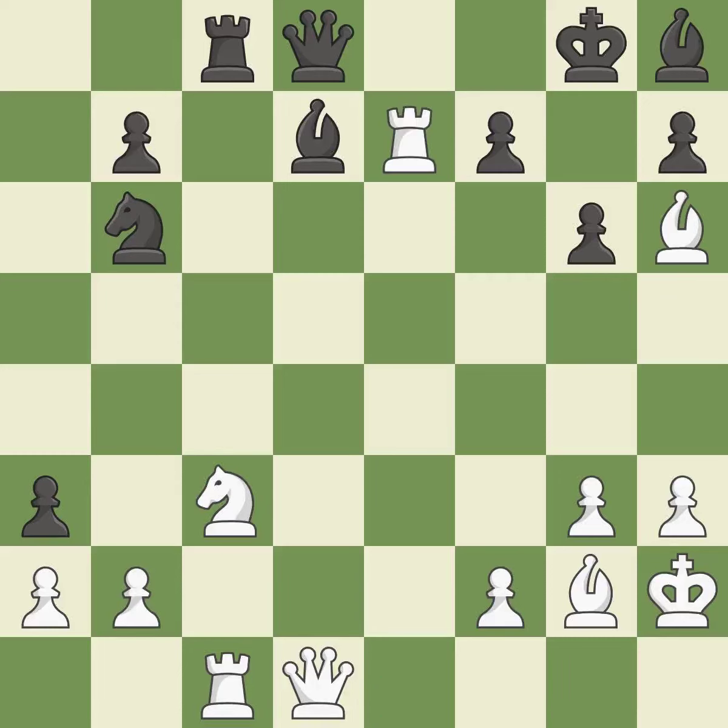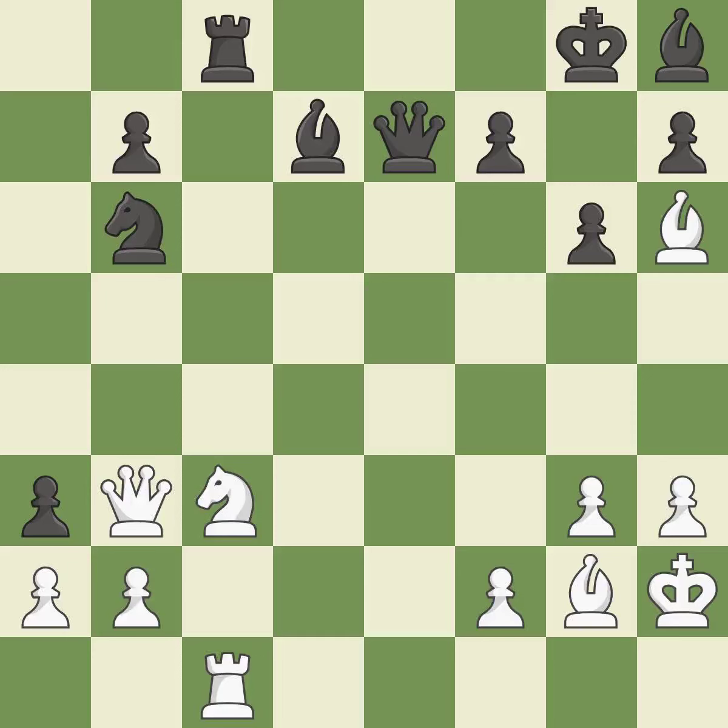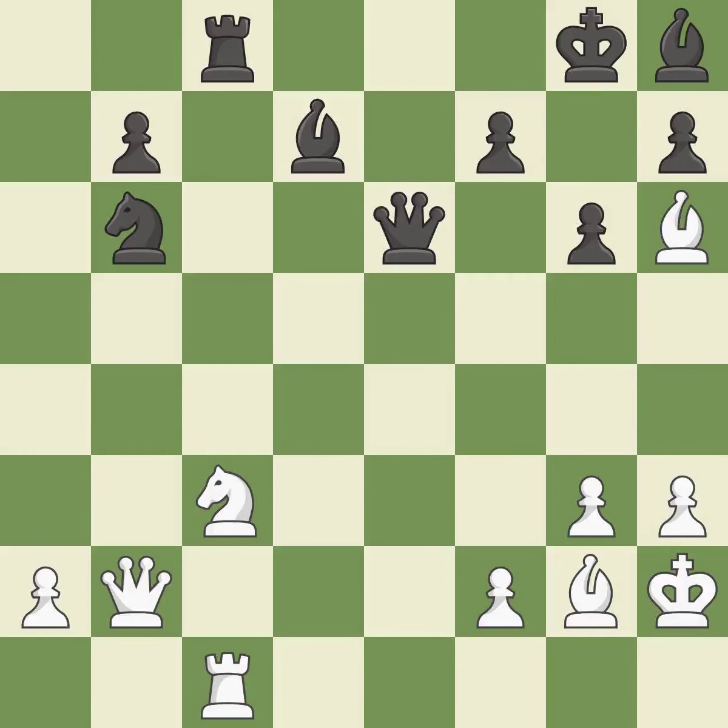This maintains the balance in material with a good trade — best. Recaptures. This threatens to create a passed pawn — best. A pawn that was being attacked and had no defenses is protected — good. This is an equal trade — best. The piece backs off — ideal. This poses a knight-winning threat — it is incorrect. This threatens to win a knight. This prevents the opponent from being able to win a knight — best.